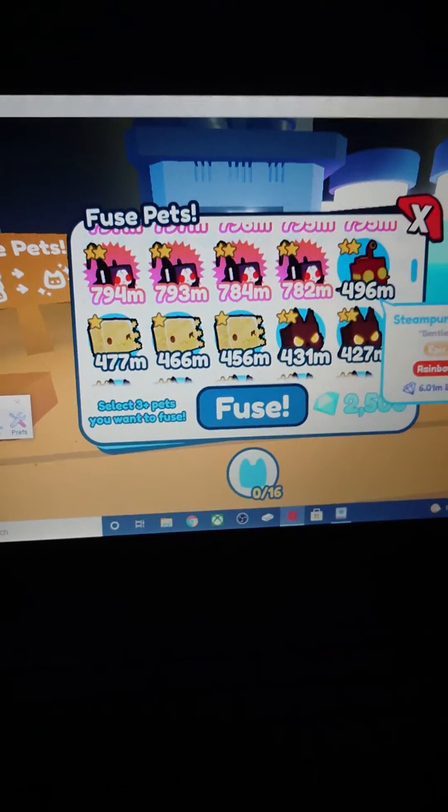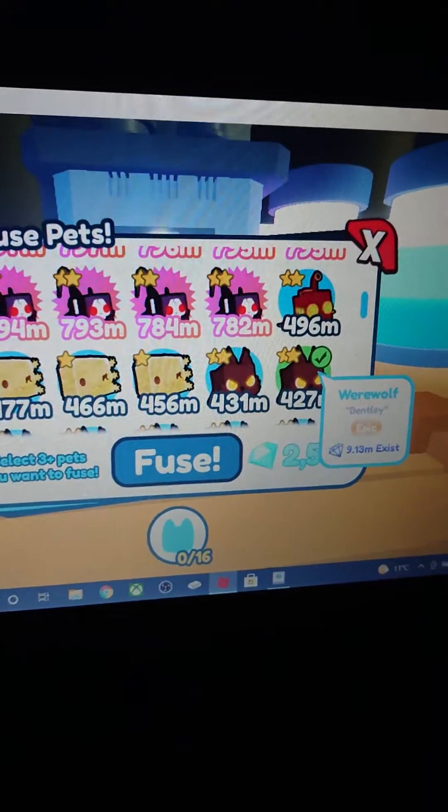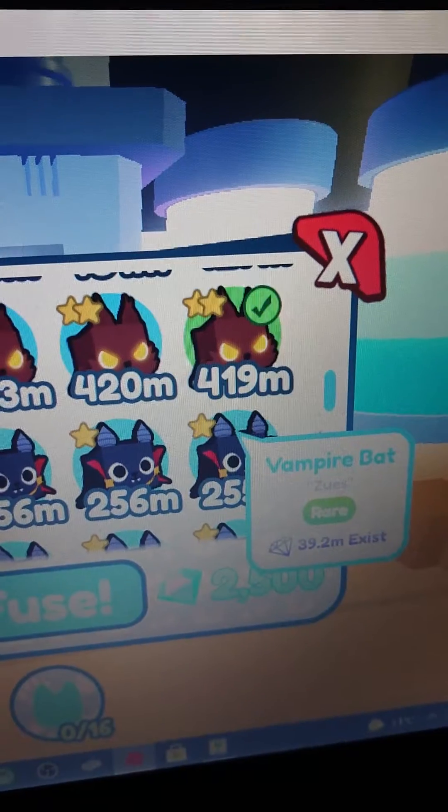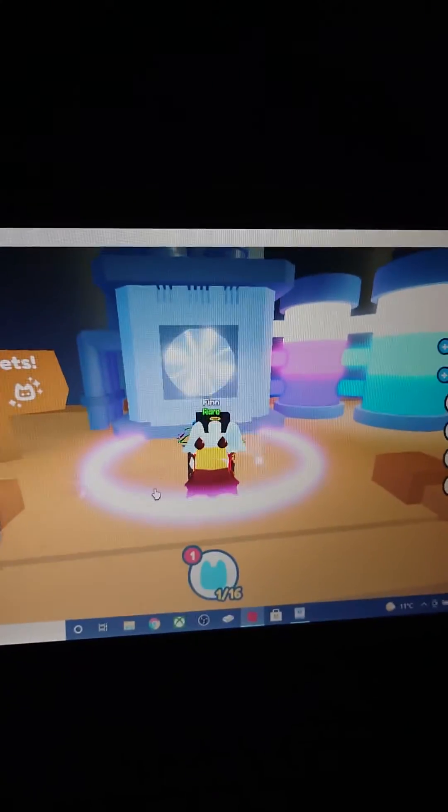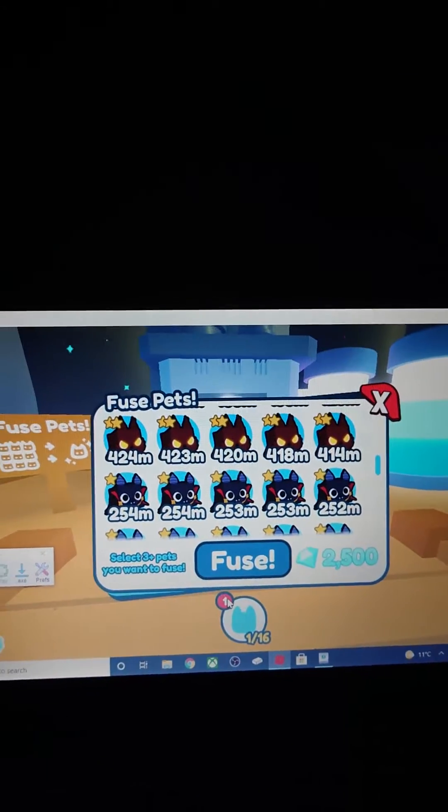So what we're gonna try is three of the werewolves and three of the vampire bats fused together. That gives you a golden bat.